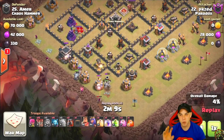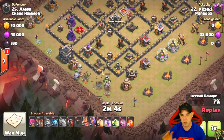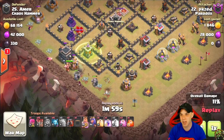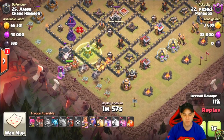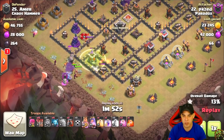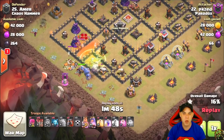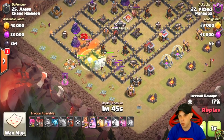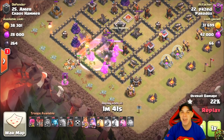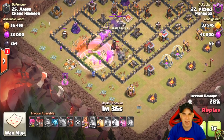Starting out, he's got the golem tanking for his wizards up by the enemy queen. Due to the fact there are no point defenses within range to pick off these wizards, those wizard towers set back can't reach the wizards on the outside of the base, allowing for decent funneling on the nine o'clock side. The golem tanks for the wizards at six o'clock, funneling the barbarian king, queen, and bowlers into the base.